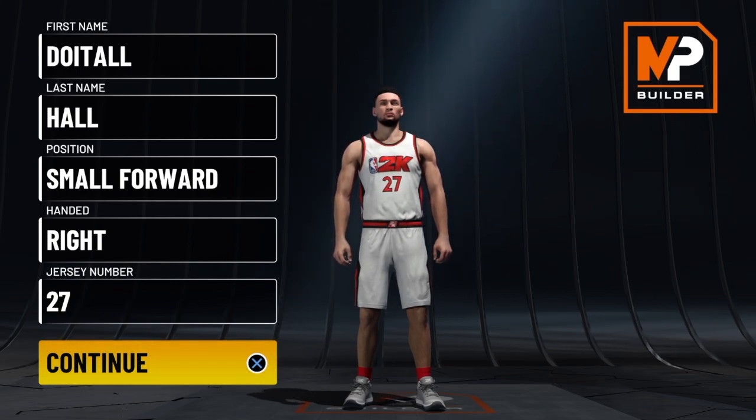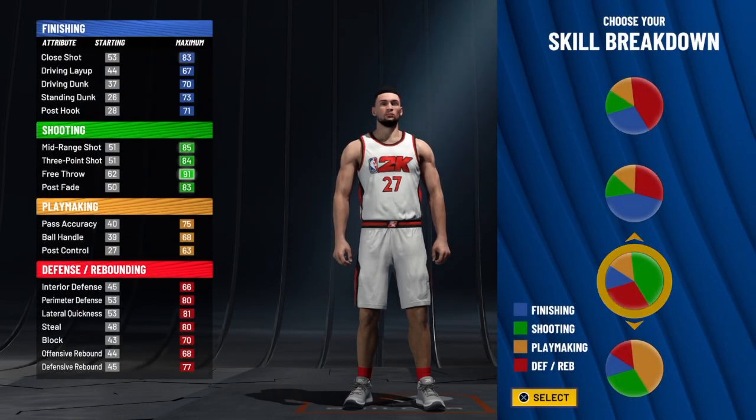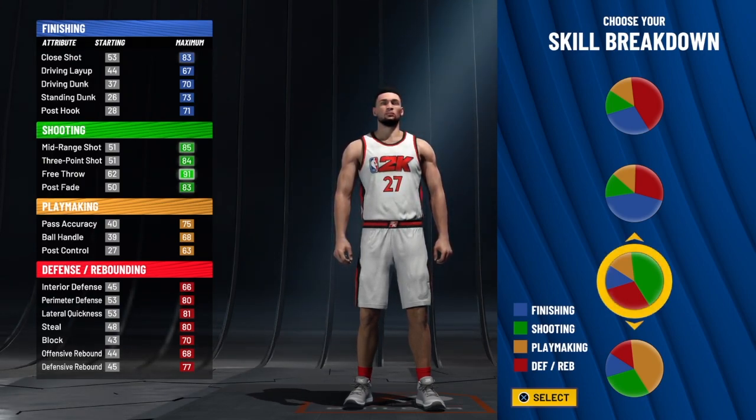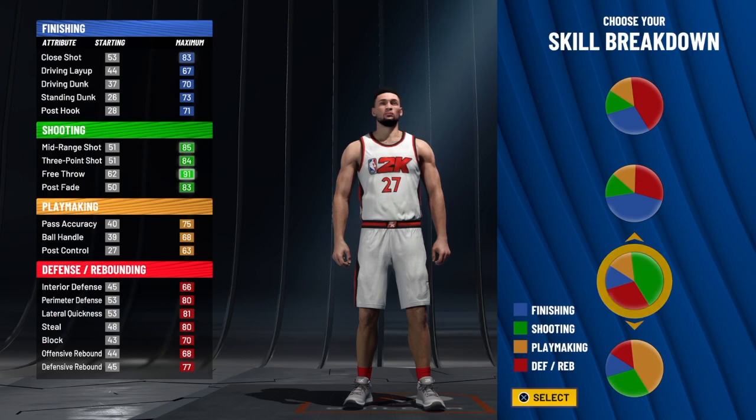We do have Hall of Fame shooting, great defense, and playmaking on this build, and you can still finish. We are using the power chart that has the most shooting. The defense has a big part of the power chart, and the playmaking and finishing is small, but we're going to stress that playmaking out to get a lot of playmaking badges. The main thing I want to focus on is the defense and the shooting.